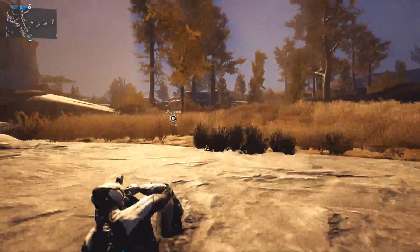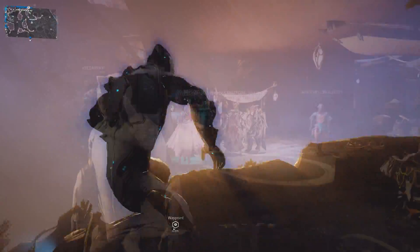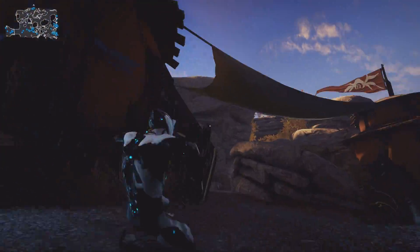Once you've done so, head to the waypoint shown on the screen either by traversing the outskirts like shown, or by heading to the bounty board and walking up the stone stairwell.